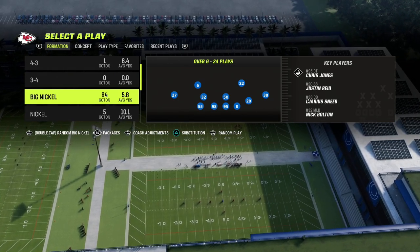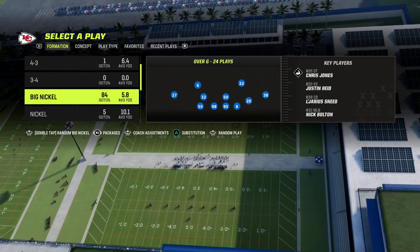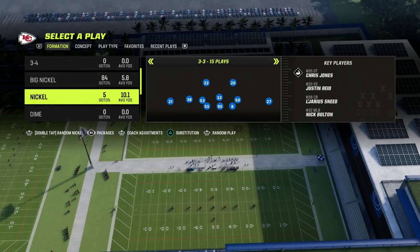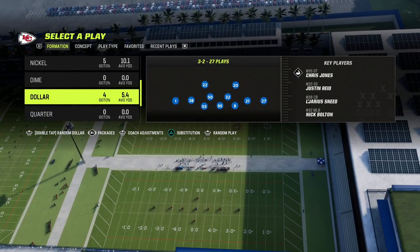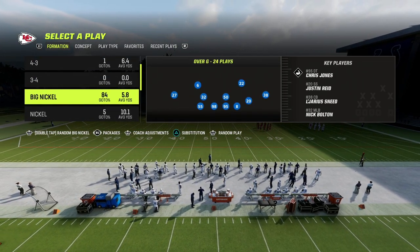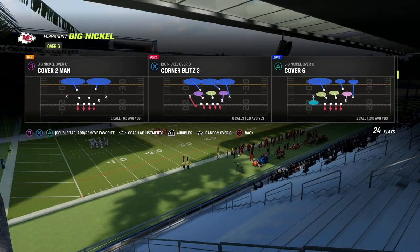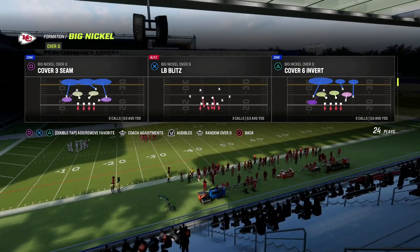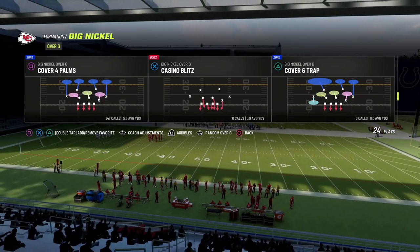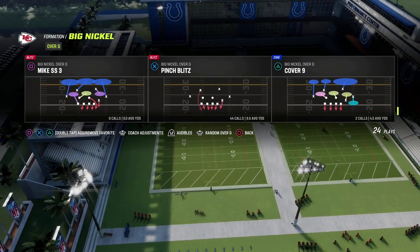I'm really excited to do this video because this is literally the most versatile, dominating, pressure-based defense you can have in Madden 23. It takes advantage of all the blitzing metas we see right now online — like the nickel 3-3 loop blitz, the dollar 3-2-6 spinner blitz — combining the different metas into one formation. It's also very effective for stopping the run and has a plethora of match coverages: cover three seam, cover three match, cover six invert, cover six trap, cover four palms, cover four quarters, cover nine — literally everything you need to be successful.